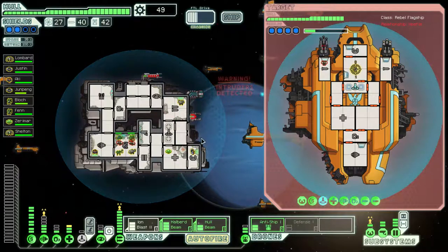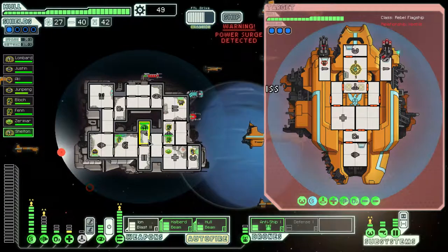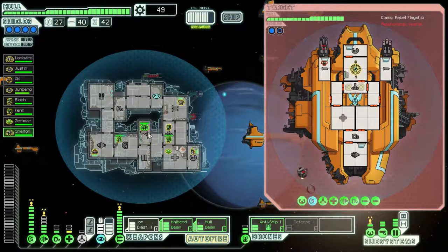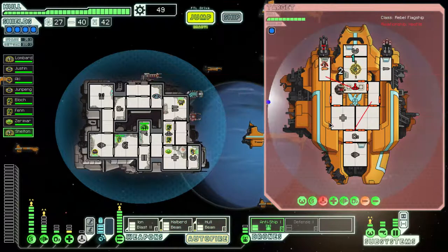Aside from that guy. We will hopefully evade those missiles. Depower the med bay. Let's get the cloak ready for the first wave of big guns. Let's cloak through that. Shields are down — now the halberd beam. Let's try to take out that weapon, and then this is the one that's good on systemless rooms, so let's try to hit a few of those. Not bad.